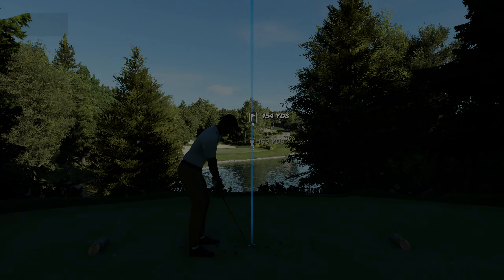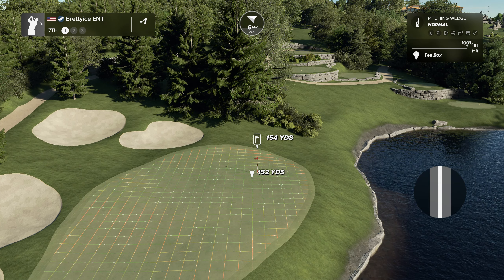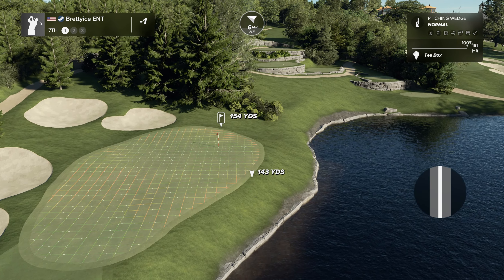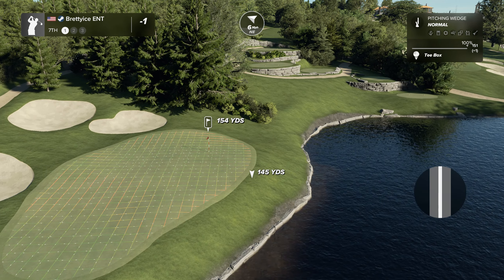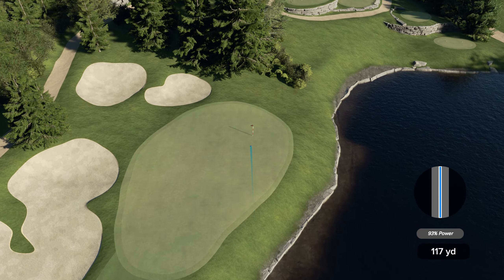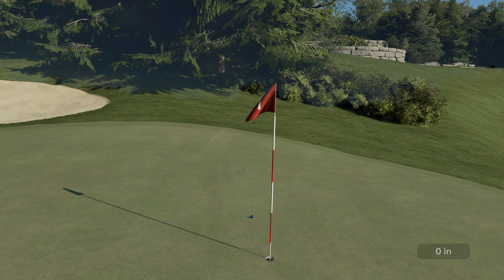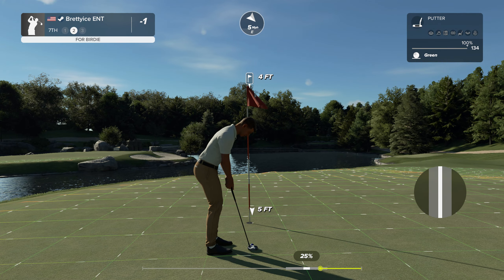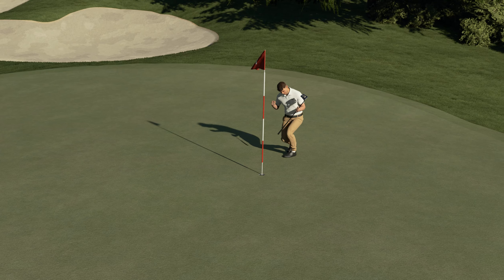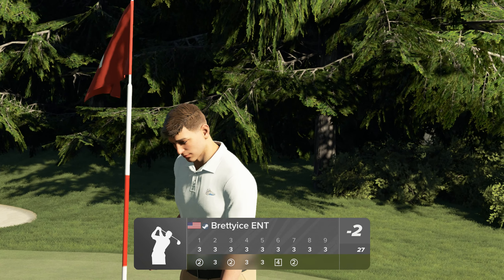The sixth hole at Top of the Rock — we've got an island green. Need I say more? It's heading for the green here. You'll be alright there. Here's a 14-foot putt. That was almost in. Here is a look at our par putt. Just a little bit aggressive there.